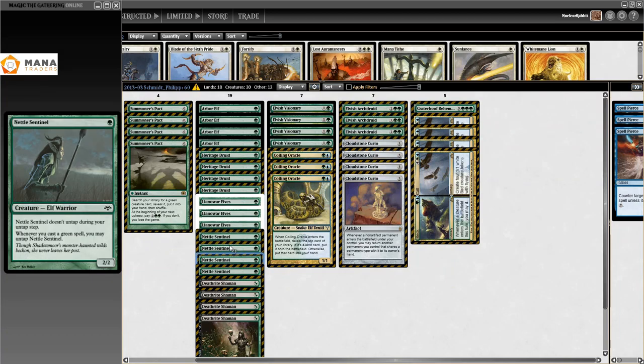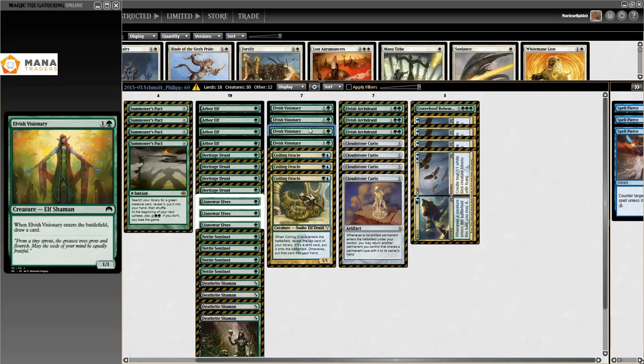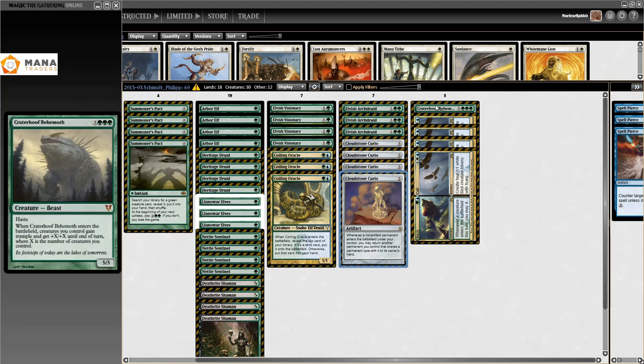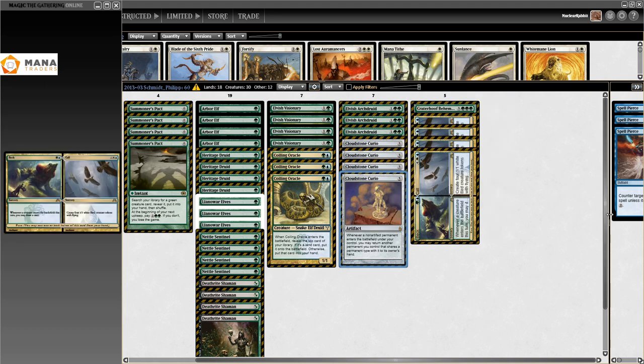The Heritage Druid plus Nettle Sentinel package is here again, Llanowar Elves, Arbor Elf, Summoner's Pact, Elvish Visionary, and Coiling Oracle — which lets you reveal the top card and put it onto the battlefield if it's a land, or into your hand otherwise. Elvish Archdruid is here, Cloudstone Curio, and as a big finisher when you have a lot of mana — Craterhoof Behemoth. Everyone knows what the Hoof does; 'get Hoofed' is a thing for a reason — I've seen people wearing T-shirts with its picture.